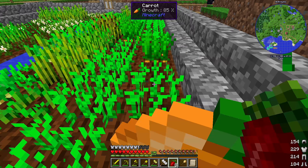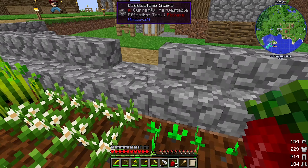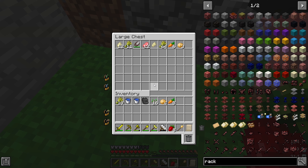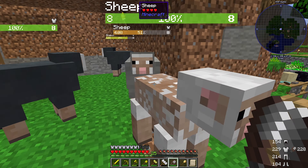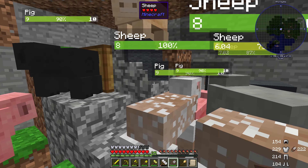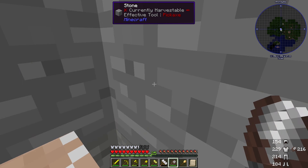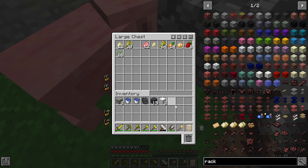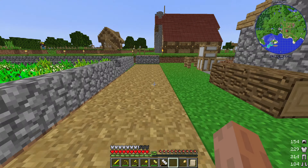Obviously got carrots for our pigs, and wheat for our cows. But I think I'm going to have to sort of clear this area out eventually. Sheep everywhere — literally sheep everywhere. Heaps of wool, but I think I'm going to need some orange wool. So we're going to need some red and yellow — I think I should have some of those.